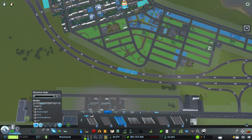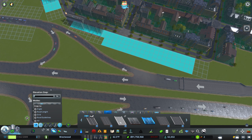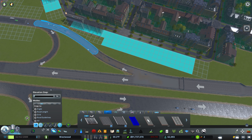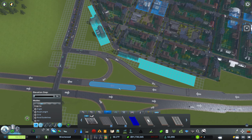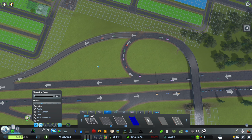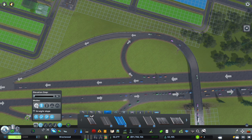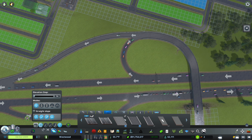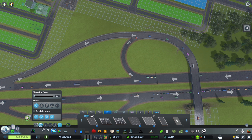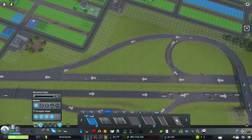I think we'll just go ahead and continue the sound barriers all the way down, at least on this side. This one is two lanes, so I'll do that one there. And then somewhere I've got a one-lane with a sound barrier — there it is. I want to come back here and do this as well. I do have a two-way — I don't need to put a sound barrier there. I'll just go ahead and get this area done even though it's pretty far from any residential — I think it'll be worth it.